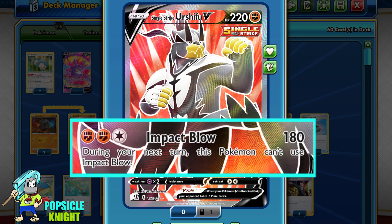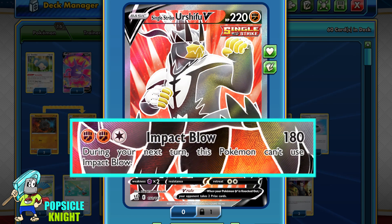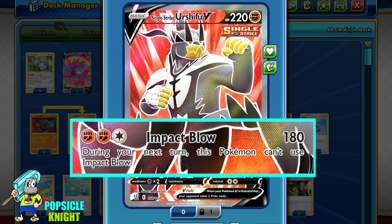Its second attack is Impact Blow. For 2 Fighting and 1 Colorless, it will deal 180 damage, but you can't use this attack the next turn. Compared with Rapid Strike Urshifu V, this attack deals 30 more damage, which is really significant because when you combine this with Rapid Strike Urshifu, you can practically KO almost all of the VMAX Pokémon in the game.